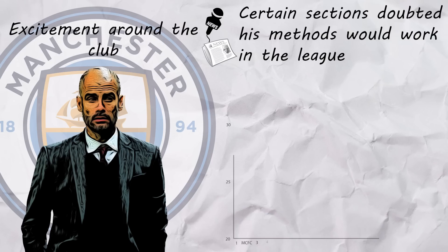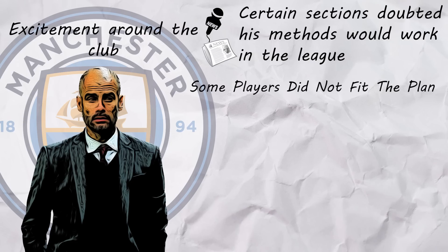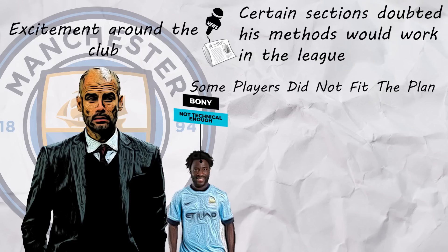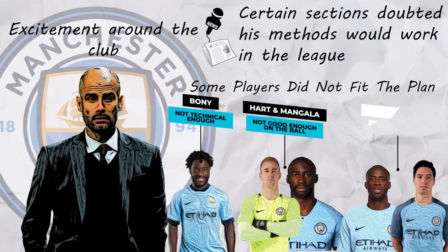As soon as he arrived, he identified some problems in his squad. The squad was heavily ageing, and in fact only Watford, Stoke and West Brom had higher average squad ages. There were also players who were clearly not suited to his system. The back line was not technical enough, Hart and Mangala both weren't good enough on the ball, and Nasri and Yaya didn't have the required discipline.